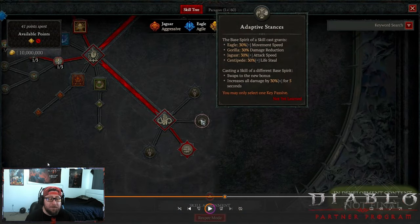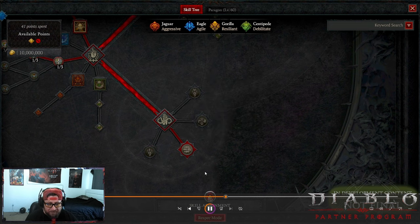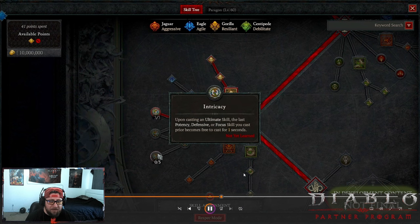Looking at some key passives: Adaptive Stance is pretty insane — the base spirit of a skill grants Eagle, and casting a skill from a different spirit swaps to the new bonus and grants 30% increased damage for five seconds. This is essentially a permanent damage buff if you're weaving multiple skills. Noxious Resonance from the Centipede is probably the most broken passive — your critical strikes cause enemies to burst 100% of their total accumulated poison damage to themselves and enemies around them. It's incredibly powerful.